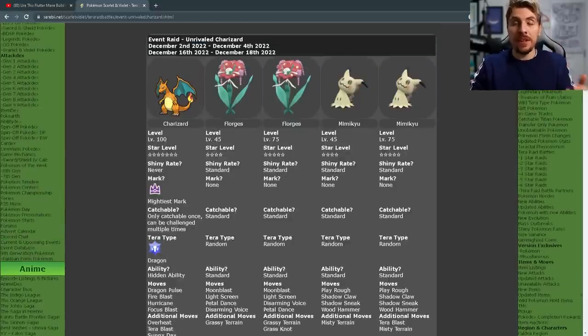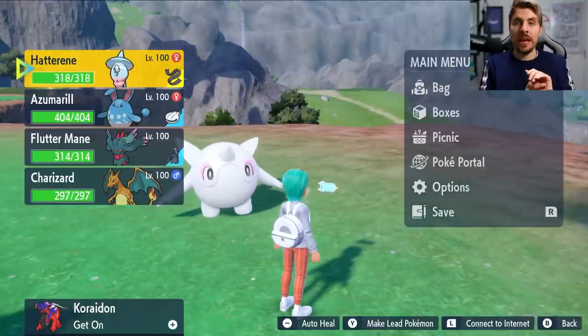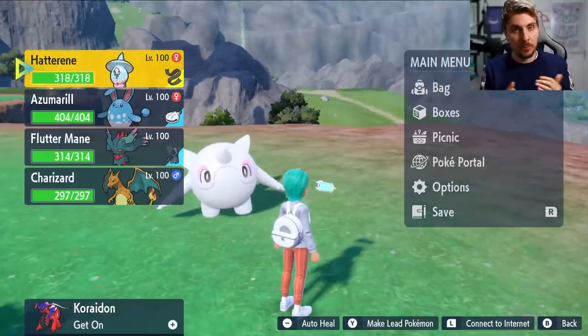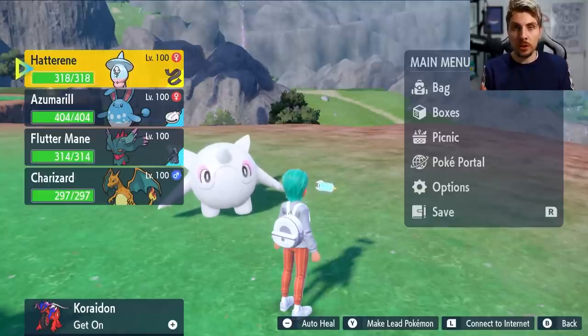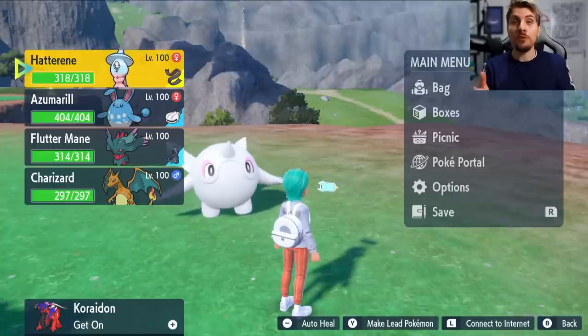We've covered this on the channel before in a theory-crafting video, which worked out pretty well with Azumarill using the belly drum set with the Shell Bell. I've since refined a few of the sets to make things a bit easier and give you more options going into it.